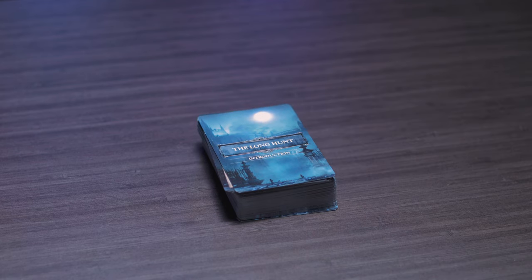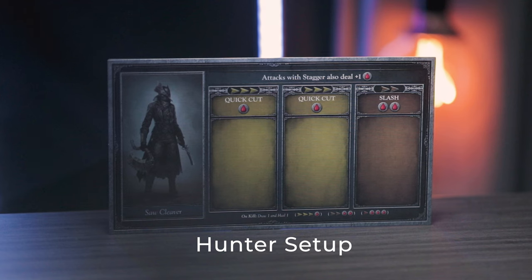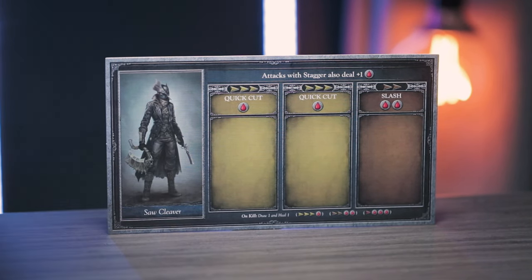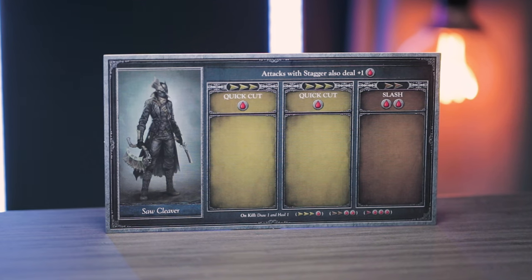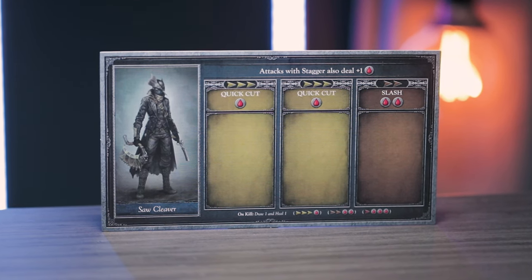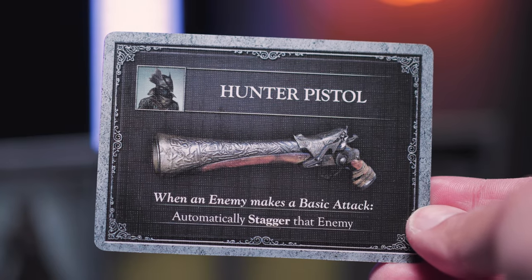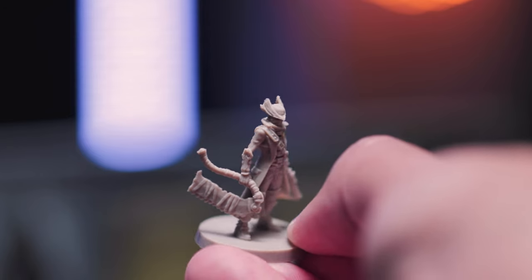Moving on to the hunter setup. You want to make sure you are set on the hunter that you pick because you're going to stick with that hunter throughout the entire campaign. We'll be playing with the Saw Cleaver Hunter today, so you'll need the hunter's trick weapon dashboard, the matching firearm card — in this case it's the hunter's pistol — and of course the miniature.